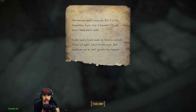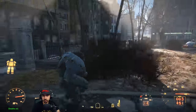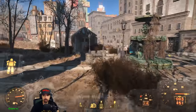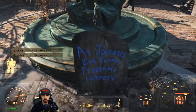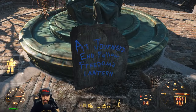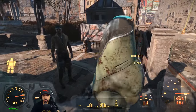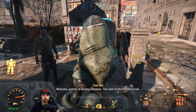Let's see what that reads real quick. 'You know how much I miss you but it's too dangerous. If you stay in Diamond City at least I know you're safe. If your mind's really made up, then be careful. Travel at night, stick to the river, and whatever you do don't go into the Common.' Well, we're chillin' at the Common right now. Let me see about taking this tour. 'At journey's end, follow freedom's lantern.' Hey, how's it going? Welcome Patriot to Boston Common, the start of the Freedom Trail!